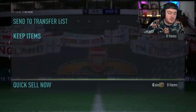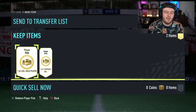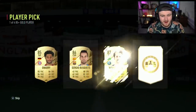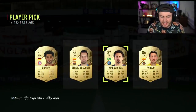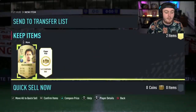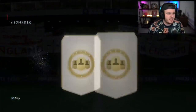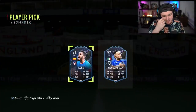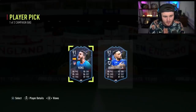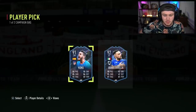We've got Dan's 85-plus player pick and his campaign bag as well. We're looking for a big W in this campaign bag player pick. Come on EA — show us something good. Two captains: Koka and Quagliarella. Quagliarella is actually a really good card, it's just that he's super cheap for some reason. I don't know why — in previous FIFA that card was like a couple hundred K at least. But in this FIFA he's like 3K.